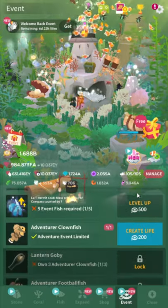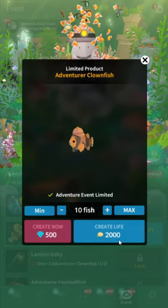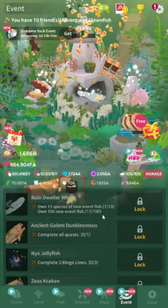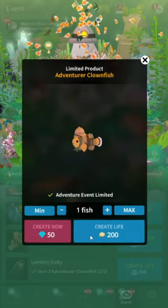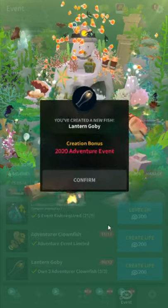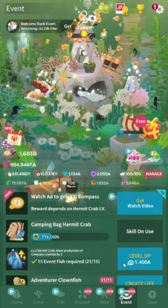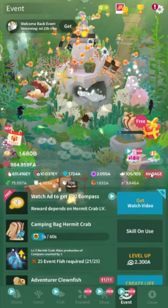That's all the events really are. You can upgrade the hermit crab by buying lots of event fish. You really just wanna buy like 60 of the first two fish, because that'll let you upgrade your hermit crab. Now that we've done that, we can upgrade the hermit crab a bunch — trust me, it's worth it. You always need to upgrade the hermit crab; it really pays for itself.